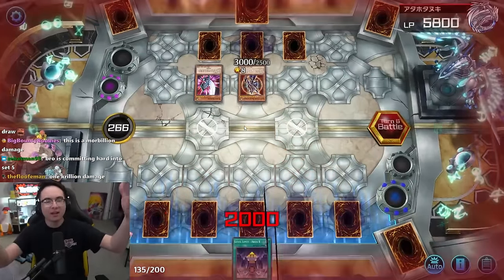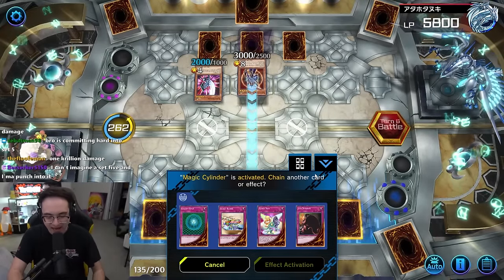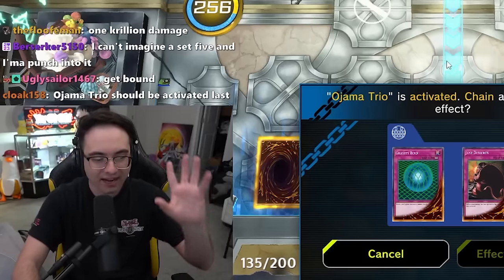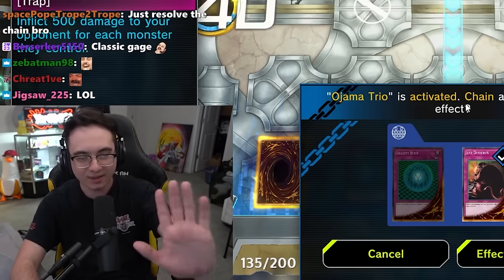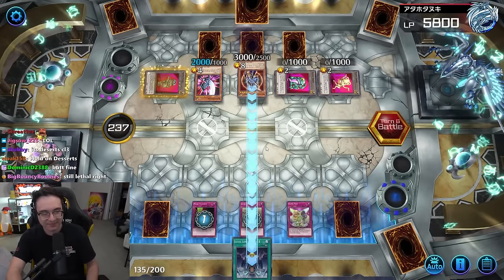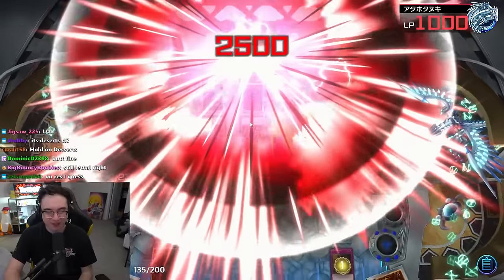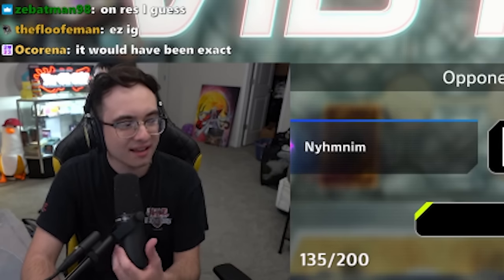Actually, forget it — let it happen. 3000 attack, yeah, you are a silly goose. We'll go Chainlink 1: Magical Cylinder, negating the attack. Chainlink 2: Secret Barrel. Going into Chainlink 3: Ojama Trio. I accidentally fumbled the chain order but it's fine — I just won't activate the Just Desserts yet. Please hold the applause. A little 3000 damage, the attack's negated, and when he attempts to leave the battle phase we'll activate Just Desserts. All calculated, perfectly played. You could say an expert even handled that better — it would have been exact — but I went for the big move. I'm just better, I'm just different. That's the first deck win.